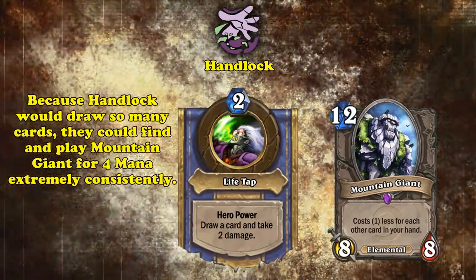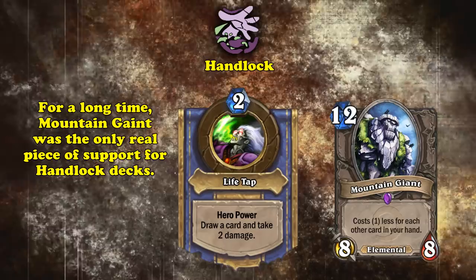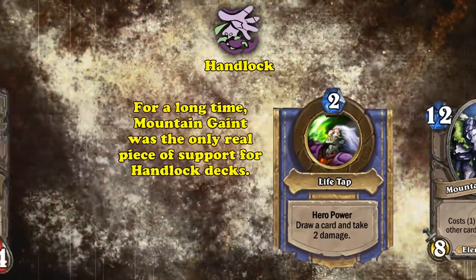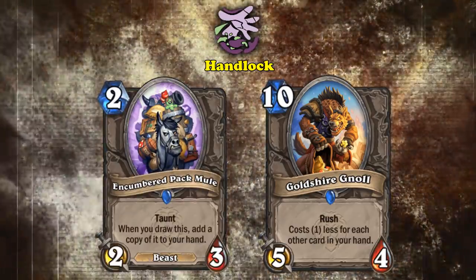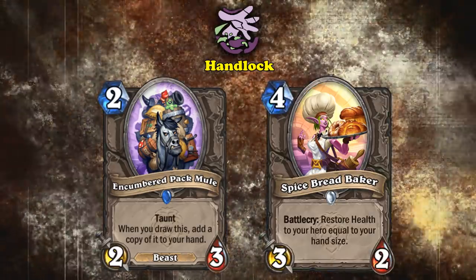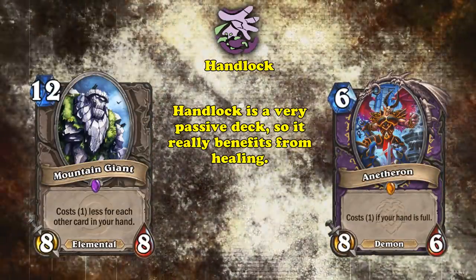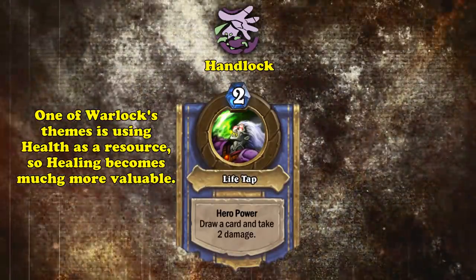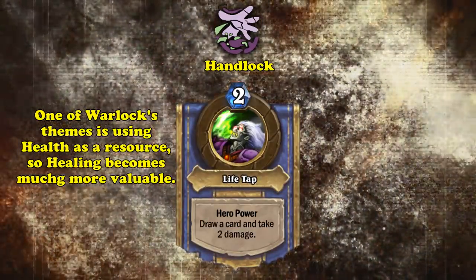And because Handlock would be drawing so much of their deck so quickly, they could easily find Mountain Giant and play it for 4 mana. But for a long time, this was just about the only good Handlock support, until a new wave of cards that synergized with big hand sizes was released. Cards like Antheron and Goldshire Knoll offered even more giant, cheap threats. Encumbered Pack Mule added more filler cards to your hand, and Spice Bread Baker offered desperately needed healing for the deck. Handlock is a very passive deck that does nothing for the first couple of turns and hopes to win by dropping multiple cheap threats before they die.